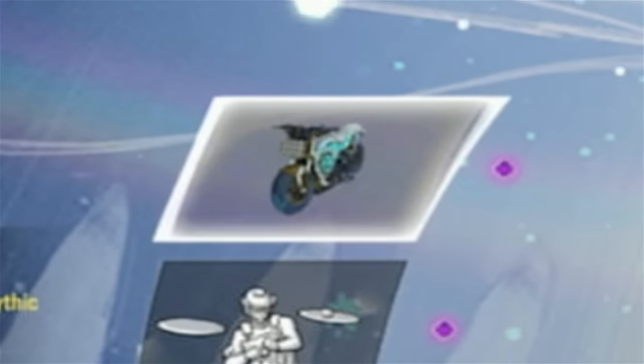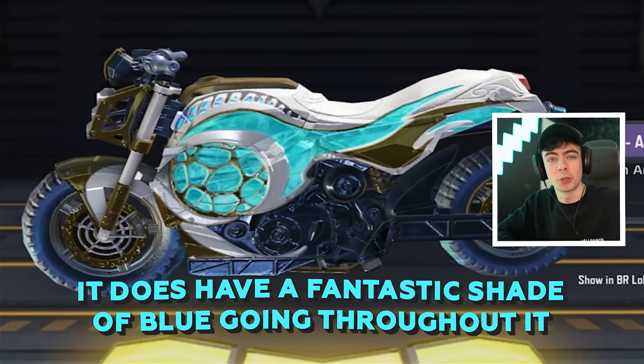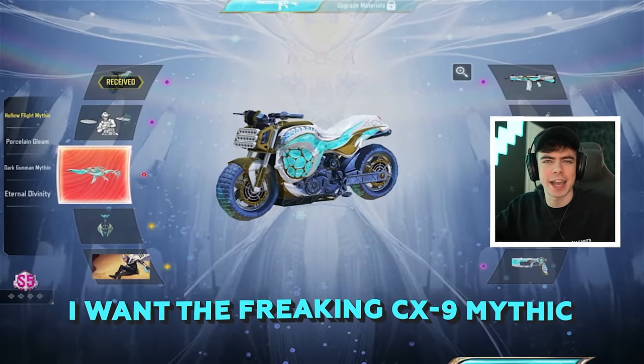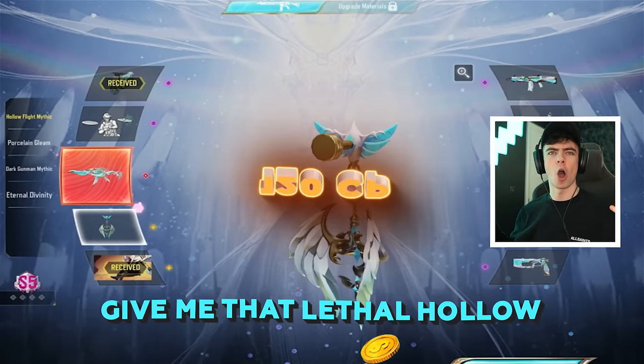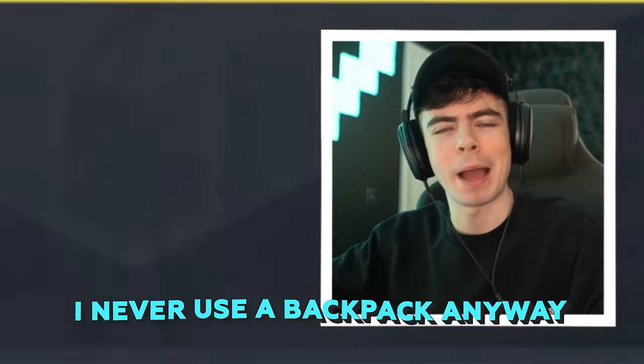First up — my motorcycle. It does have a fantastic shade of blue going throughout it, so it's pretty cool. However, for this draw, I want the freaking CX-9. Give me that lethal holo. Oh my god. That is not what I asked for. I never use a backpack anyway.